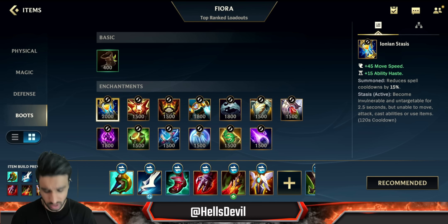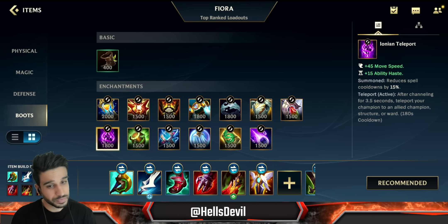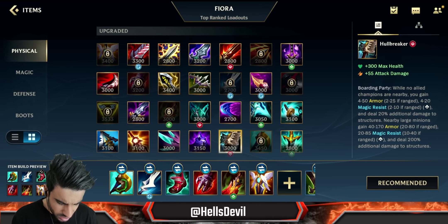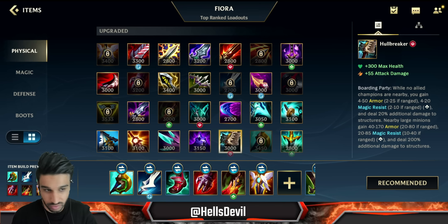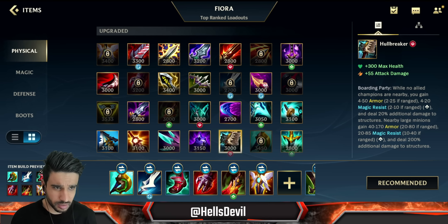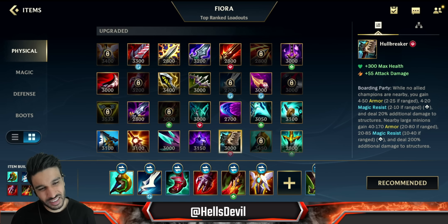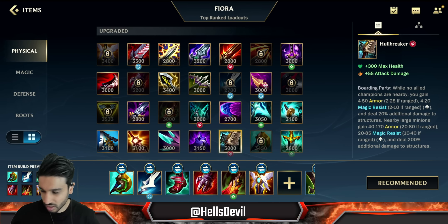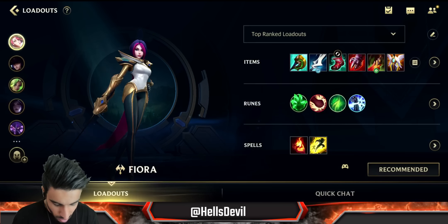You can also go Stasis but come on, you're really going to play Fiora with a Stasis? Teleport is also viable if you want to split push. By the way, Hullbreaker is not really good on Fiora anymore - you just don't need it. This item is much much weaker now and I don't recommend it on any champion anymore.